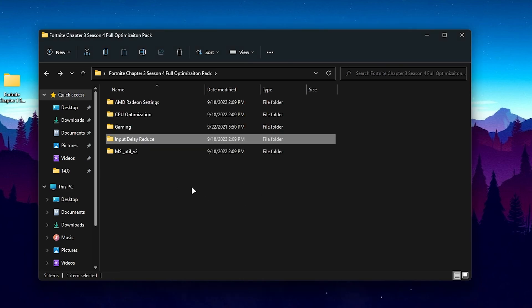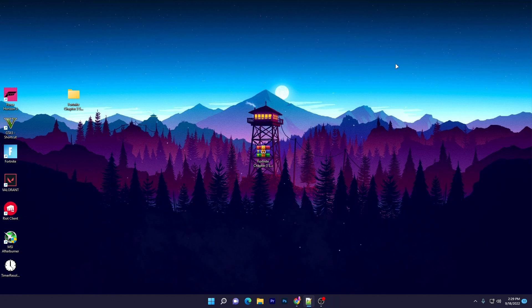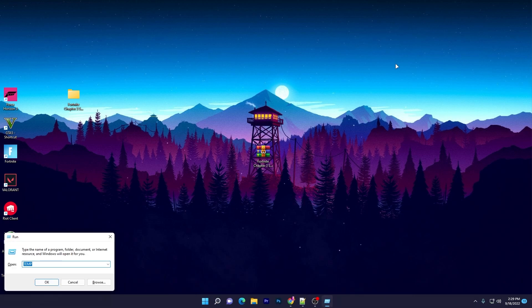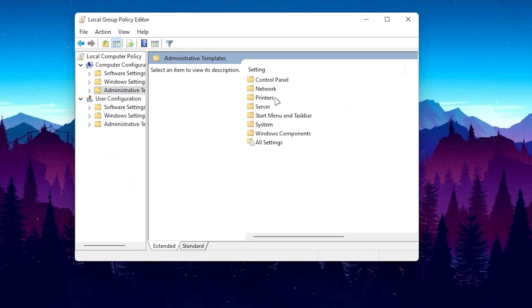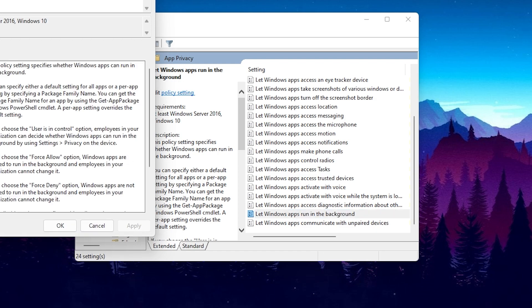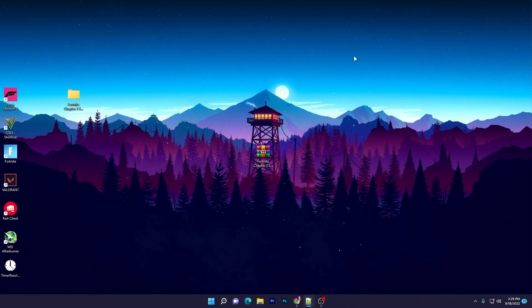The last folder in the boost pack is AMD Radeon Settings — follow those settings for best performance with your AMD GPU. Next, to disable all background running applications, press Windows + R, type gpedit.msc, and press Enter. Navigate to Computer Configuration > Administrative Templates > Windows Components > App Privacy, find 'Let Windows apps run in the background', double-click it, set it to Force Deny, select Enabled, hit Apply, and click OK.